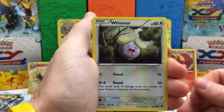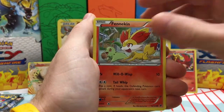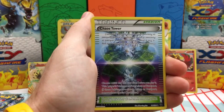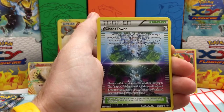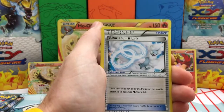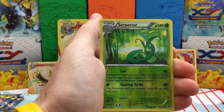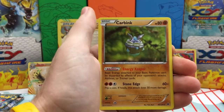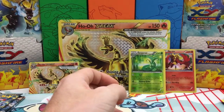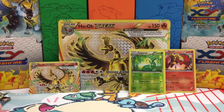So next pack, very last one of Fates Collide. We have a Whismur, Snivy, Fennekin, Jigglypuff, Ralts, Chaos Tower — I love this card, it is a reversible Stadium card that you can flip the other way. We have an Altaria Spirit Link, Team Rocket's Handiwork, a Carbink Reverse Holo Rare, and a Carbink Non-Holo Rare. So not too bad — one Holo Rare, one Reverse Holo Rare.